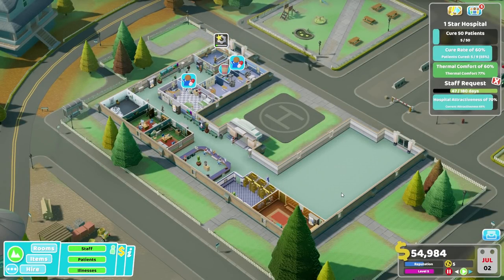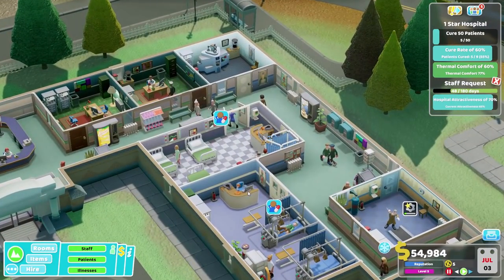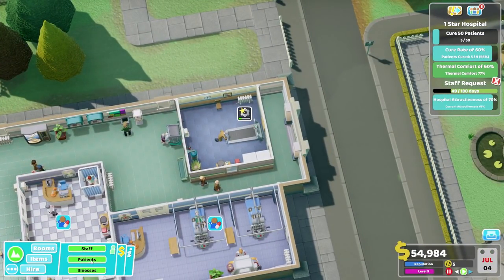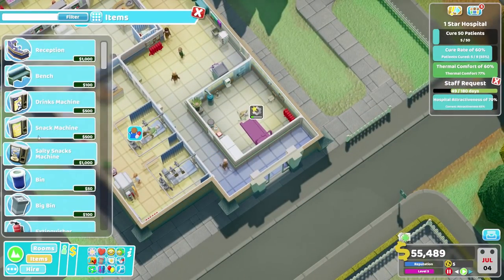Greetings everyone and welcome back to Two Point Hospital and to Tumble, where at the moment we seem to have a bit of a lack of nurses. Also, a slight problem with heat. Well, we can easily fix that one, can't we?